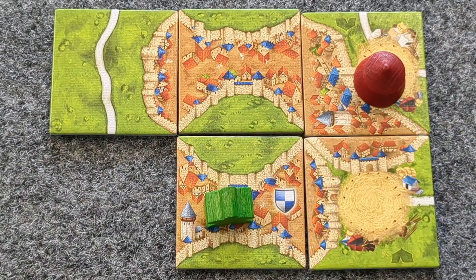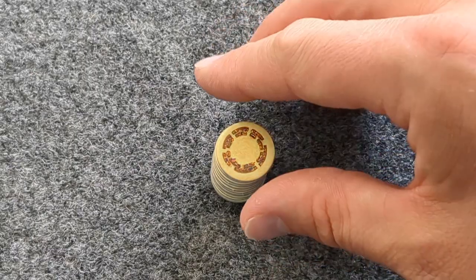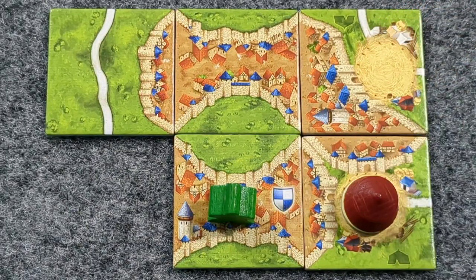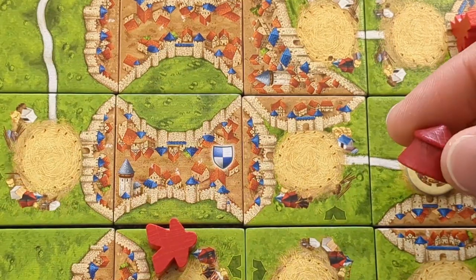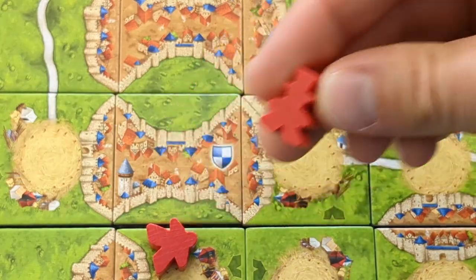A Meeple that scored because of the Big Top remains where it is. After scoring the Circus, remove the token from the game by placing it by the scoreboard. Then take the next token from the Animal Stack, place it face-down on the new Circus spot, and place the Big Top on top of that. At the end of the game, for endgame scoring, score the Circus one final time.